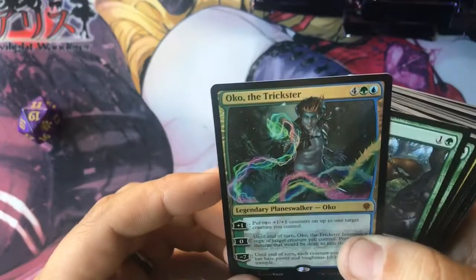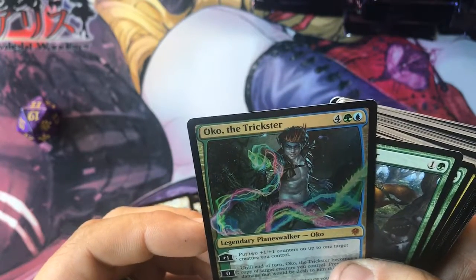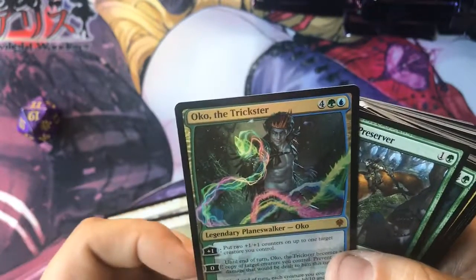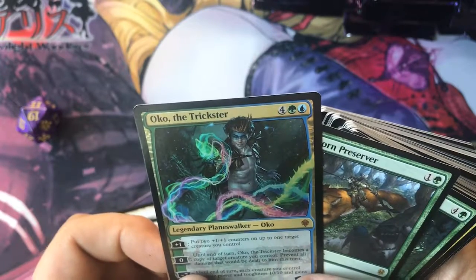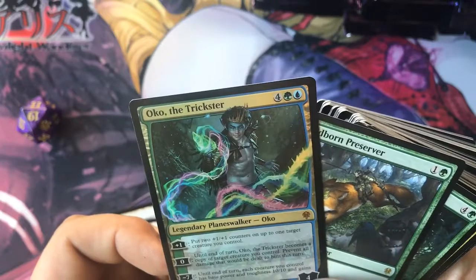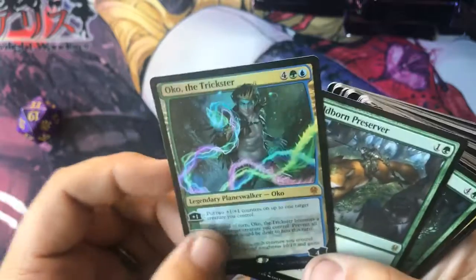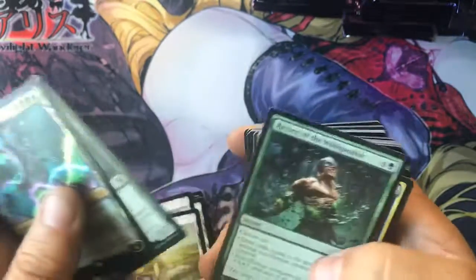Oko the Trickster - put two plus one/plus one counters on up to one target creature you control. Kind of expensive - six drop for four loyalty. Until end of turn he becomes a copy of target creature, prevent all damage. And then the negative seven: until end of turn, each creature you control has base power and toughness of 10/10 and has trample. You're gonna have a hard time getting that out and keeping it out.